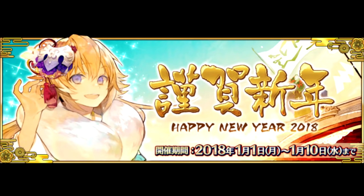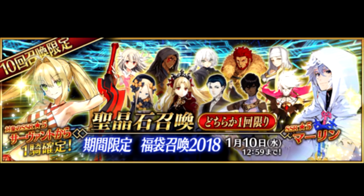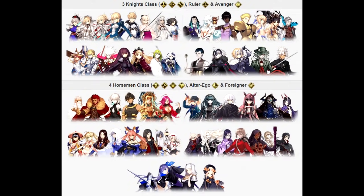Though it's technically next year, let's end off this video talking about next year's New Year's campaign starting January 1st. As usual, this includes a guaranteed 5-star gacha requiring 30 paid quartz, rolled only once. This time, you're choosing between two banners for your guaranteed roll — one including Sabers, Archers, Lancers, Rulers, and Avengers; while the other includes Riders, Casters, Assassins, Berserkers, Alter Egos, and the lone Foreigner. It's worth mentioning that, like the anniversary guaranteed gacha, this one does include limited servants.